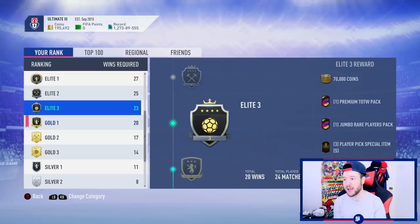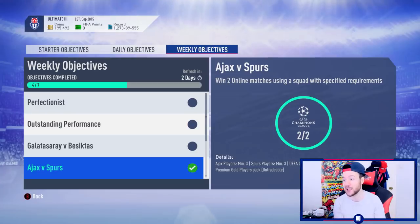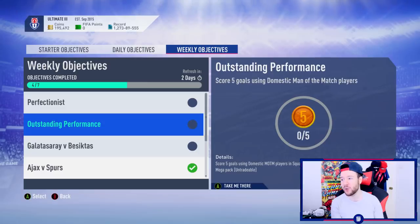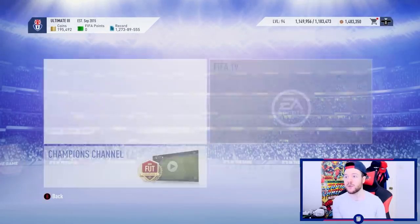Looking at objectives - four out of six on the road to unlocking that free 100k pack. The Ajax versus Spurs challenge was easy done through online singles. The painful one requires three separate rival wins while scoring with a Dutch player, which is frustrating - I played Virgil van Dijk as a striker. If you haven't got Cruyff, Hulk, or big Dutch cards and you're in division one, you're going to struggle. The last two just require squad battle games.